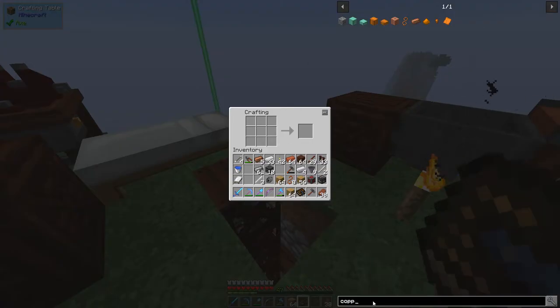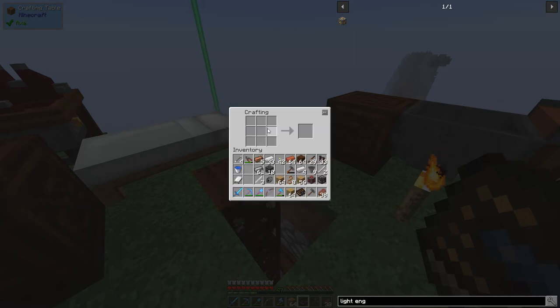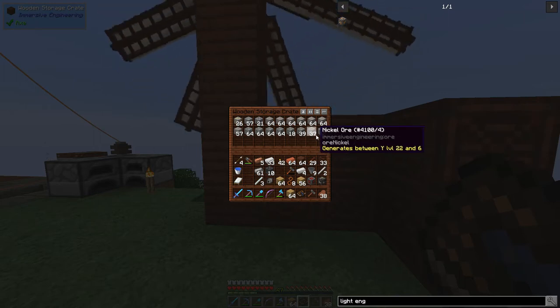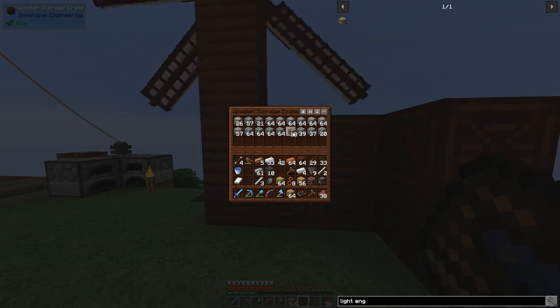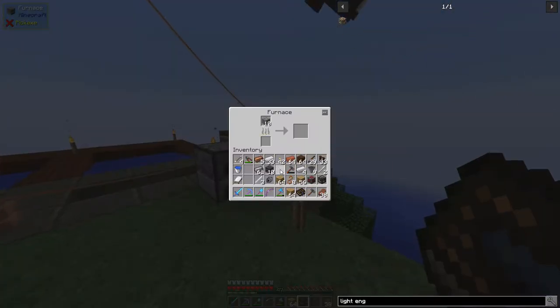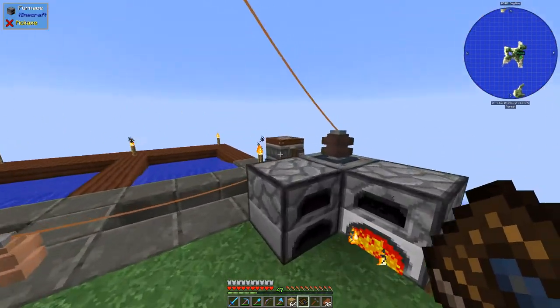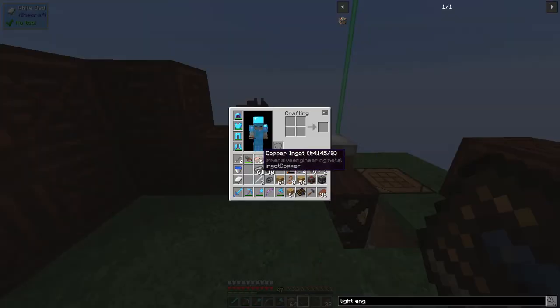And then the light engineering blocks — this one I'm going to have to get some help on. Light engineering blocks — we need 10 of these, so that means 5 sets of this whole recipe: 20 iron ingots and 15 copper ingots. I have 5 copper ingots, which means we'll need to come in here. I've pretty much taken out all of the copper on the main levels around this island, so if we run into issues where we need some more, we are kind of out of luck.